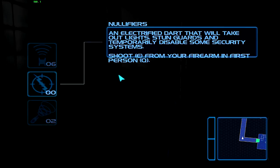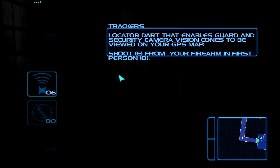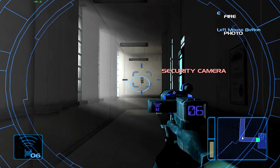Only thing is you can't change the item equipment on the go — you gotta go into this inventory screen here. And you gotta switch to first person to shoot things. So that's a lot of different steps.